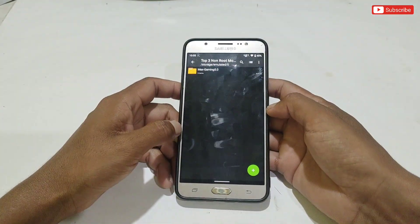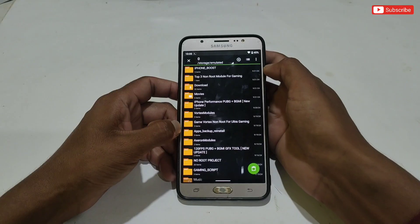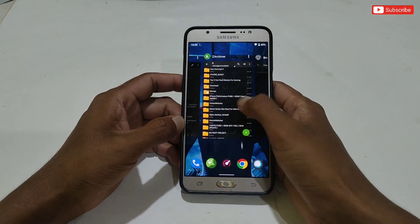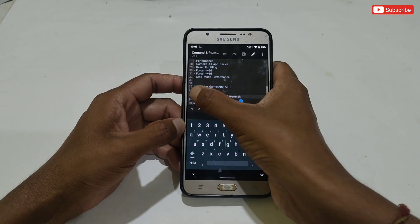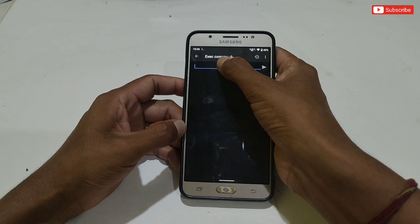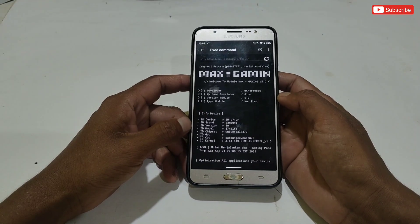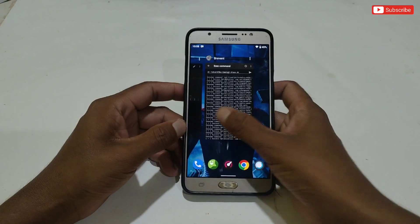Using this module is really simple. First, download and extract the file. After extracting, copy the Max Gaming folder and paste it into internal storage. After pasting, open the Prevent app. The execution command is provided in the folder — simply copy the 'how to install' text, then paste it in the Prevent app and execute. Max Gaming module takes a lot of time to complete depending on your installed apps, so you need to wait until the process is done. Finally, the executing process has been completed.